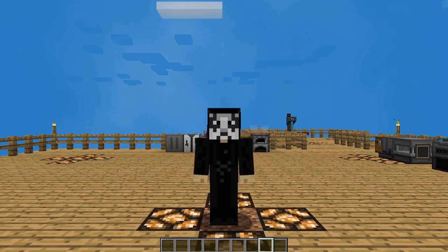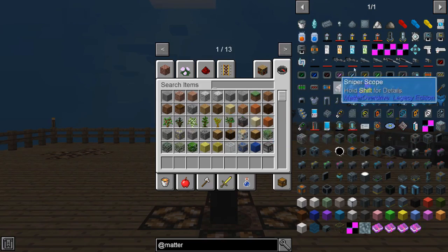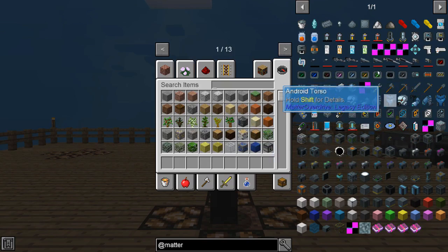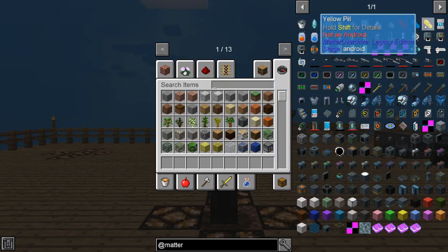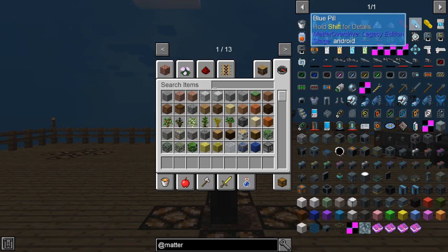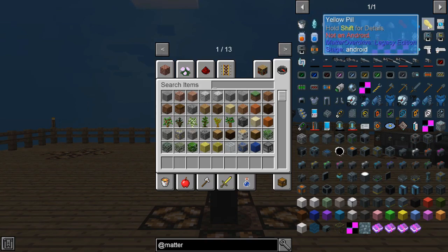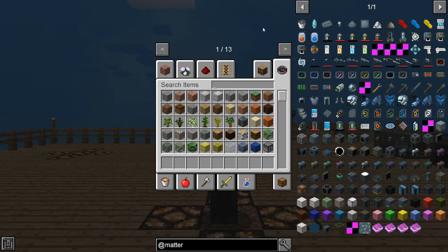Today we're going to be doing our first steps into the Matter Overdrive mod, which is basically turning yourself into an Android. There's a lot involved with this mod and it can be a lot of fun, so I will be breaking this coverage into several different tutorials. This first one is going to show you just the basics of how to get started, how to turn yourself into an Android, and basically keep yourself alive. In the Matter Overdrive JEI, you'll see there's a lot of different stuff, but right up here you'll see a red pill, a blue pill, and a yellow pill — it's the Matrix. Red pill will turn you into an Android, a blue pill will turn you back into your normal self, and a yellow one will reset your Android abilities.